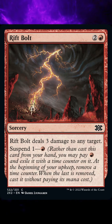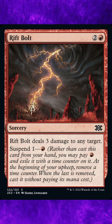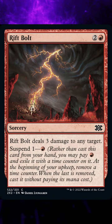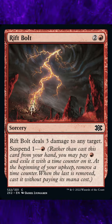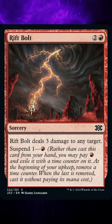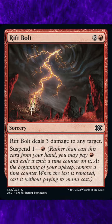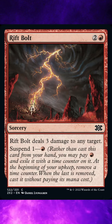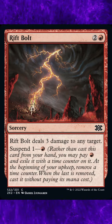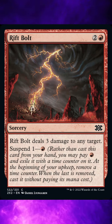Ruling 2: You can exile a card in your hand using Suspend anytime you could cast the card. Consider its card type, any effects that modify when you could cast it — such as Flash — and any other effects that stop you from casting it, such as the Meddling Mage's ability, to determine if and when you can do this. Whether you could actually complete all steps in casting the card is irrelevant. For example, you can exile a card with Suspend that has no mana cost, or that requires a target even if no legal targets are available at the time.